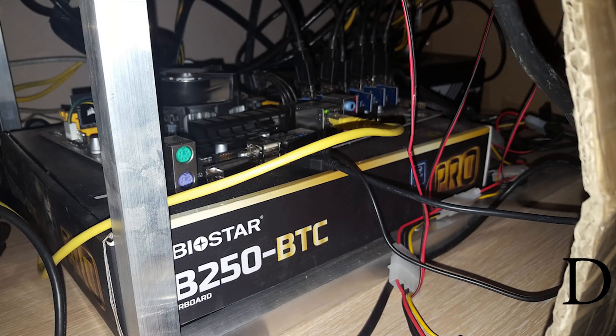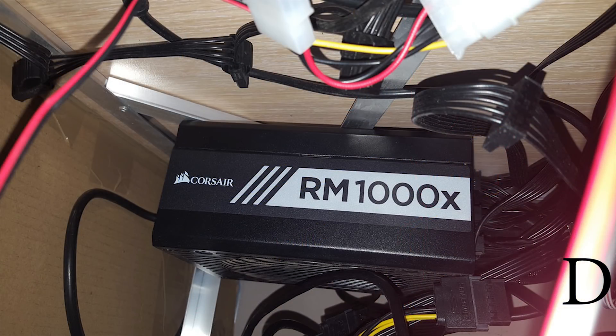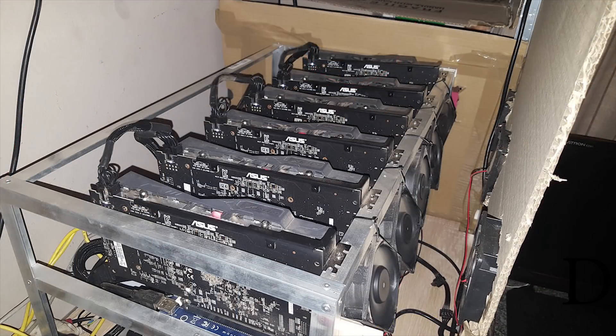Next we have Rig D — Miner 2 by Armand. He's rocking a G4400 with the Biostar TB250 BTC motherboard, four gigabytes of Kingston memory, a WD Green 128GB SSD, a Corsair RM 1000X power supply, and six ASUS Strix RX 570s — the 4GB models — at 166 megahash per second. He sent over quite a few rigs; I picked the one with the clearest pictures rather than including an entire farm.